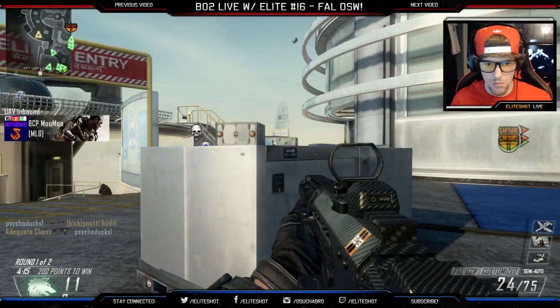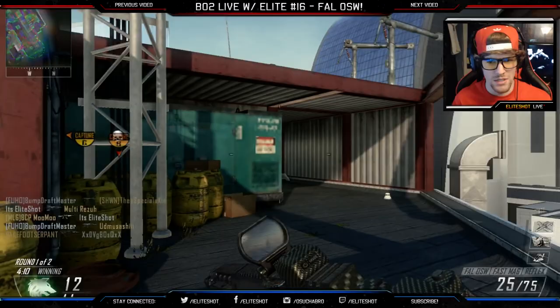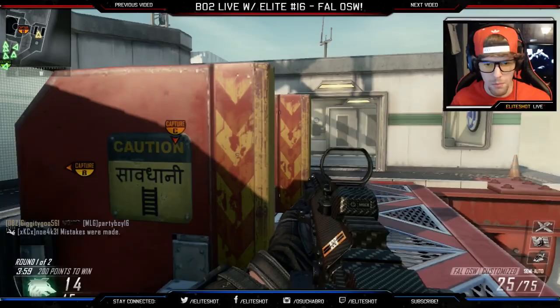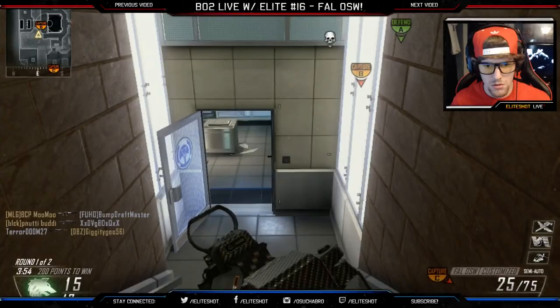Oh crap — hostile UAV incoming. Hostile counter UAV, radar is down. I was kind of pinned again. We're dying too much. I need more kills. We've lost the advantage — I'll try and play more tactical. We've got to get B back. This might not be the best weapon for this map, so I don't know how well it's going to go.